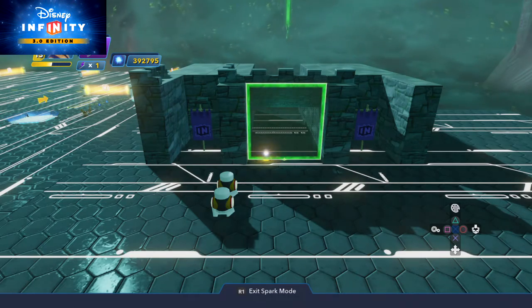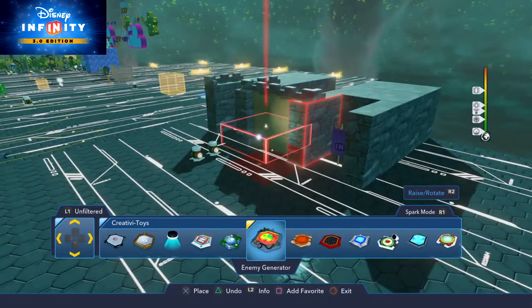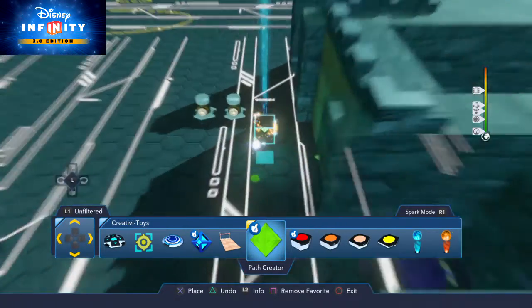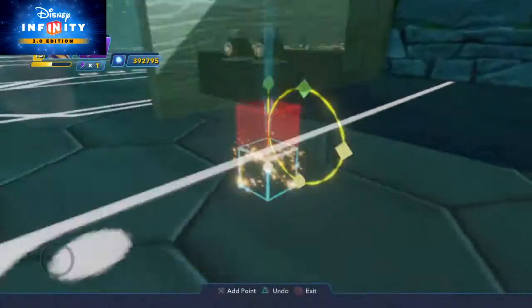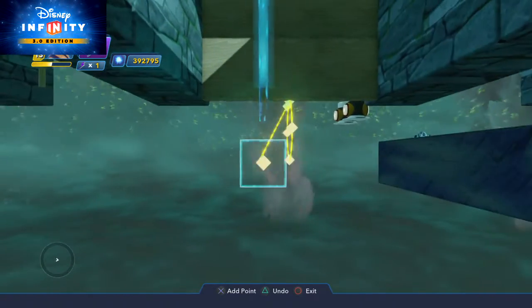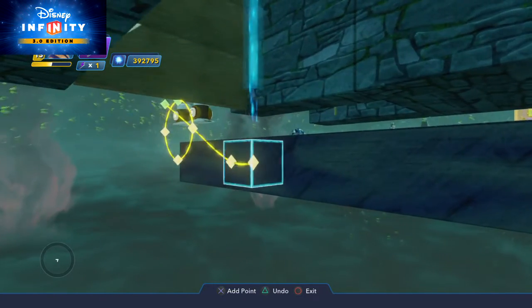Now what we're supposed to do — we're going to need another path creator to do this. So we're going to come to the path creator over here, and I'm going to try my best to make a very, very tight large circular disc. Or circle, whatever you want to call it. Like this — one, two, three. You can see it's making a weird little line.